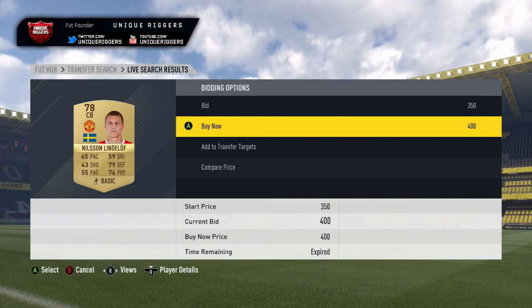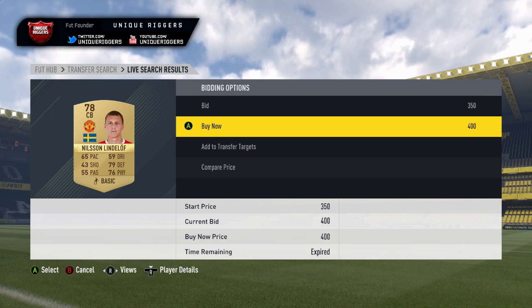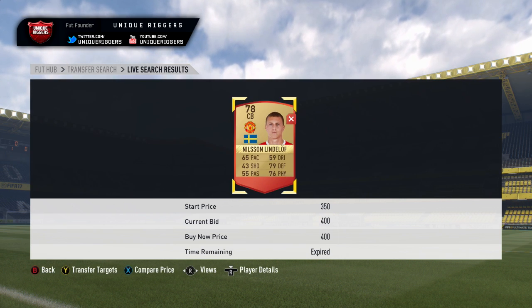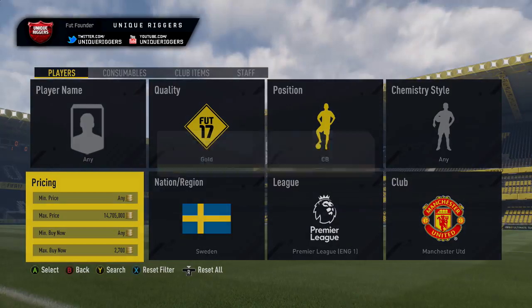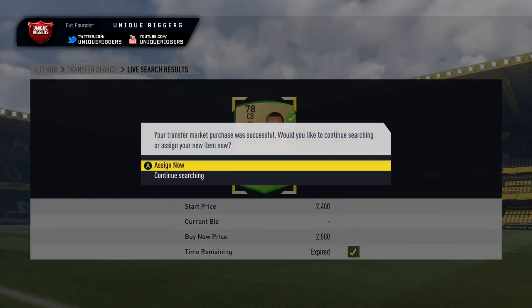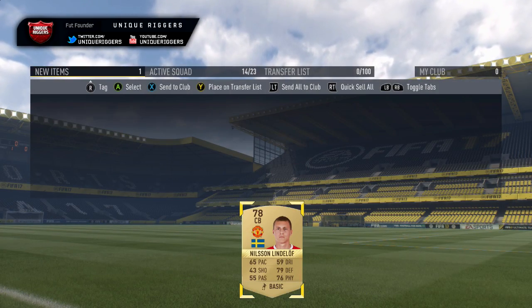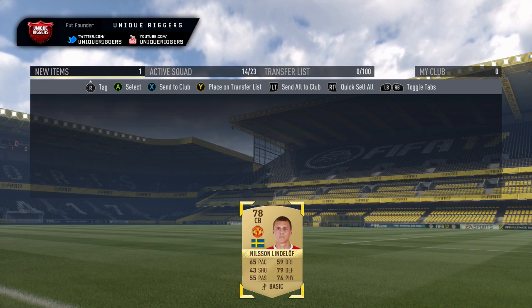Gone and missed one there for 400 coins — that would have been a great snipe to get because he is currently selling for around 3,800 coins. Would have been a really quick snipe as well — I'd only done about 20 searches since the last one. That would have been an amazing snipe to get. But then another one came up and I picked him up for 2,500 coins. In the space of about 30 searches I managed to see two of them.